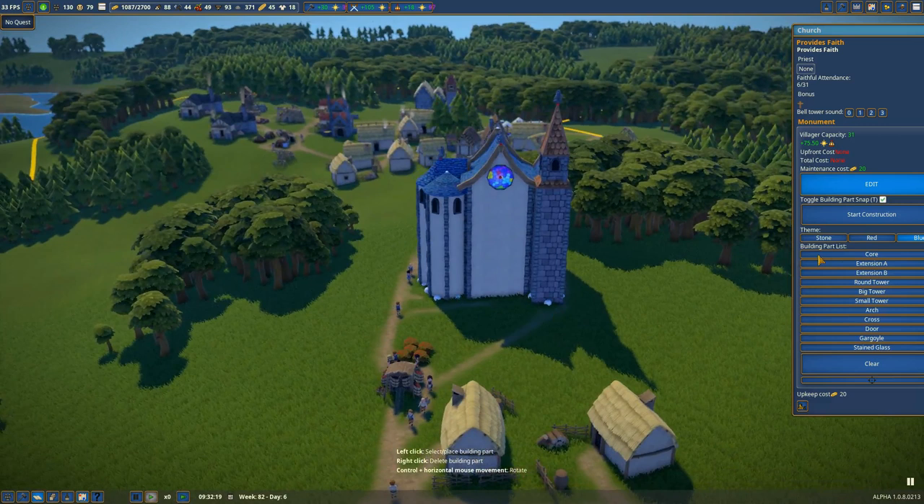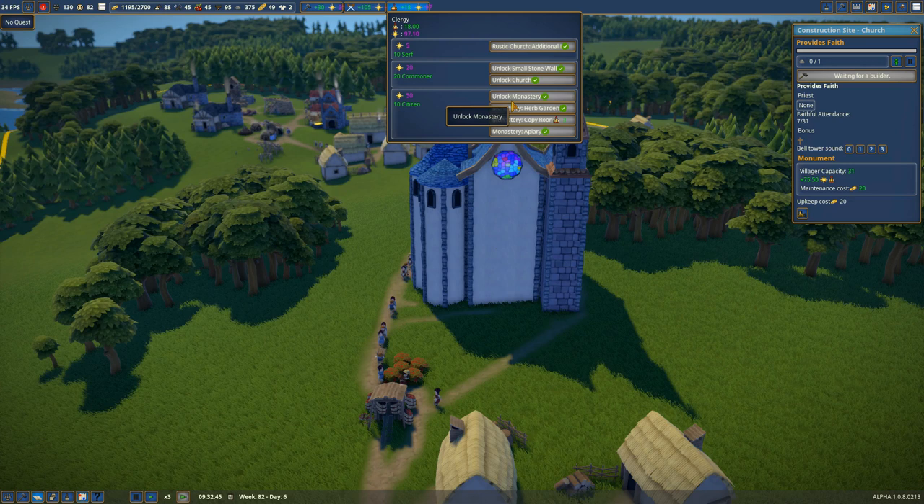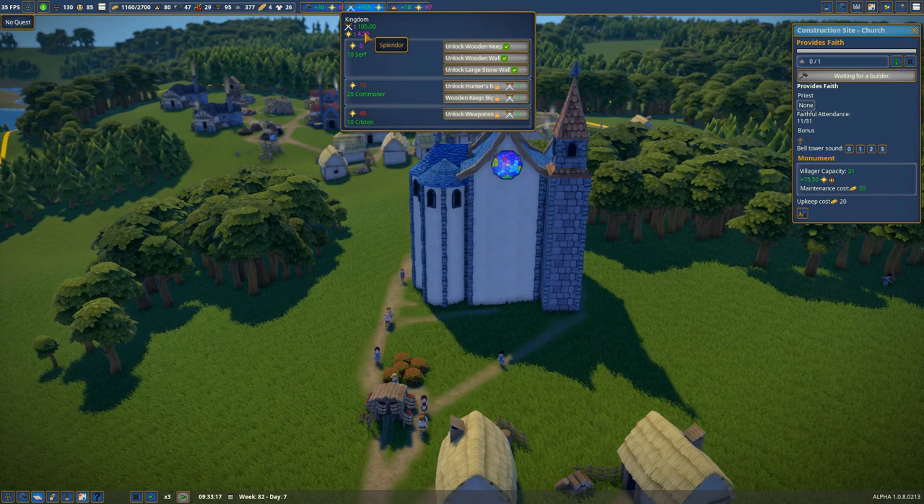It appears I may not have put a door in the church. I'm surprised it let me construct it without one, but it is allowing faithful attendance so maybe I did put a door and just covered it up. We're going to add another door just to be safe — just one stone required. And you can see we've now got 97 splendor points, so I've been able to unlock a monastery, the herb garden, the copy room for the monastery, and the apiary — a lot of new things have been opened up.